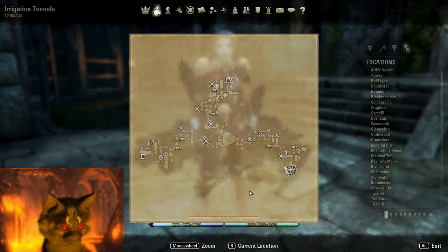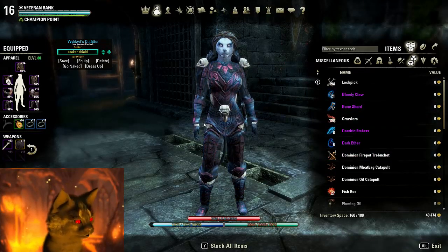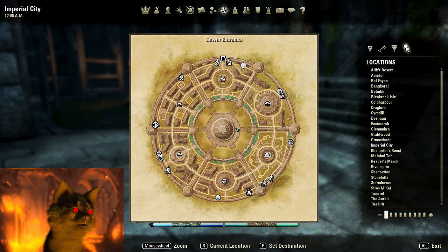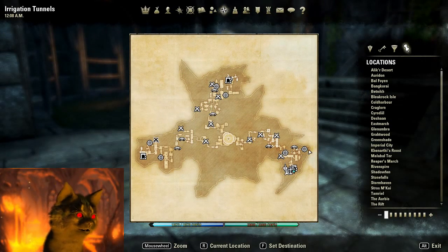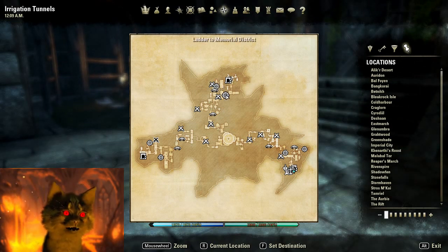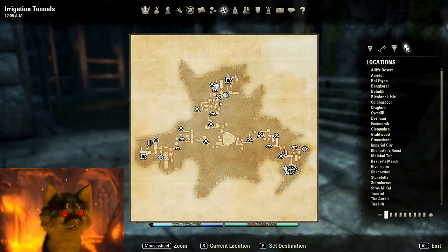Inside each one of these districts you also have different vaults. These vaults are opened up by getting tokens in your inventory — Bloody Claws, Bone Shards, and all that other stuff — and it does take 60 of these to open a vault, so you're going to have to kill a lot of monsters. Each district also has a sewer entrance: on the Elder Dominion side, Temple and Arboretum districts are closest; on Ebonheart Pact side it's Arena and Memorial; and for DC it's Elven Gardens and Noble's District.